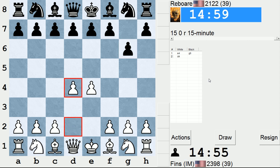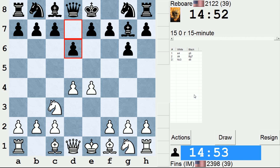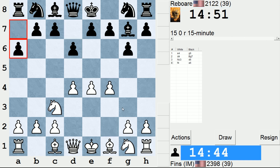He is playing the Modern Defense, g6 on move 1. I will occupy the center. If bishop g7, I'll probably continue with knight c3. Now black can play this in a couple different ways. He chooses d6. Usually that indicates that black will be going for a setup involving a6 and b5. So let's play in principled fashion and occupy the center with f4.